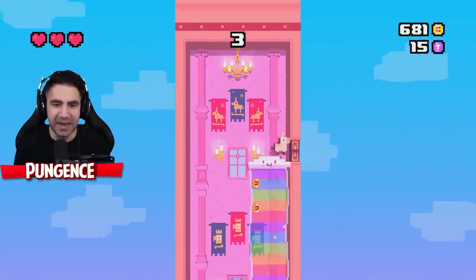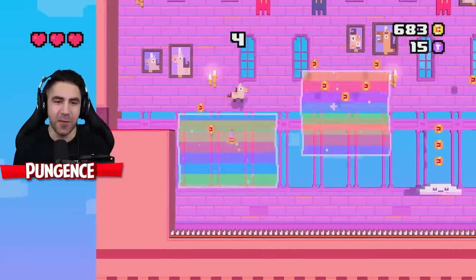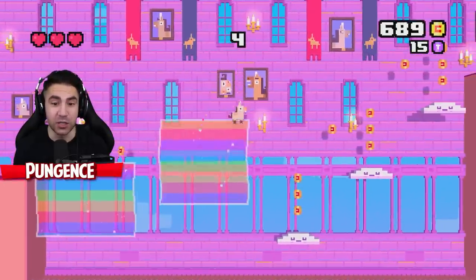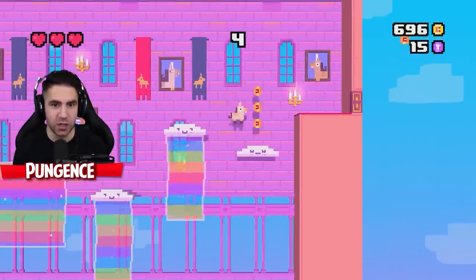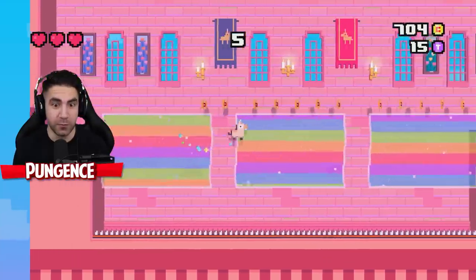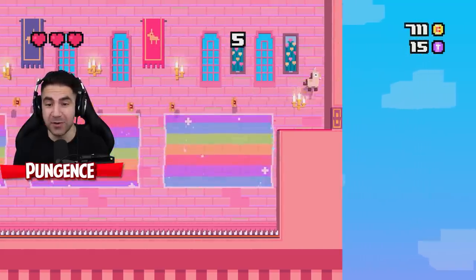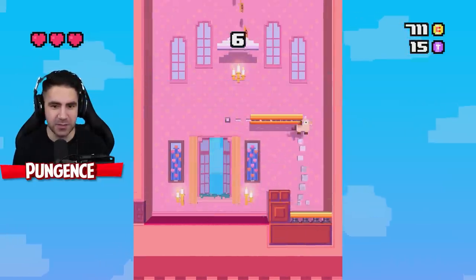Dude, how do you beat it? I do want to be hitting these coins. If I remember right, I think the coins help — we can buy like continues and stuff like that. And those are spikes at the bottom, we don't want to touch those spikes. We have three hearts, so we can get hit three times before we're out. I could try to get every single coin, but I just want to get as far as I possibly can.